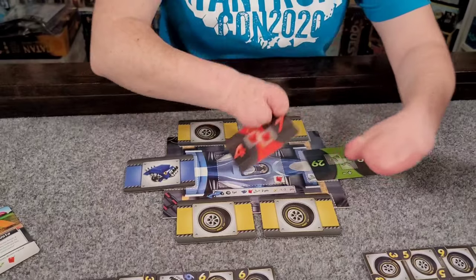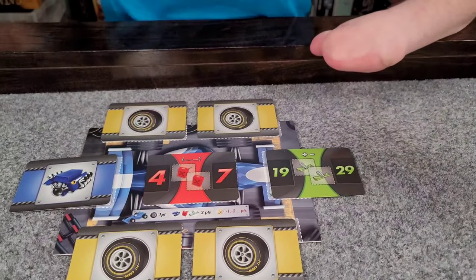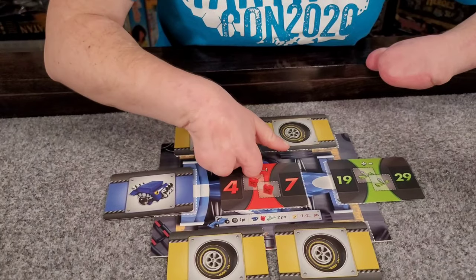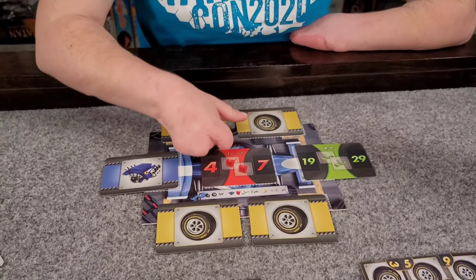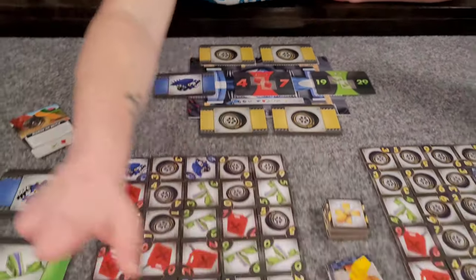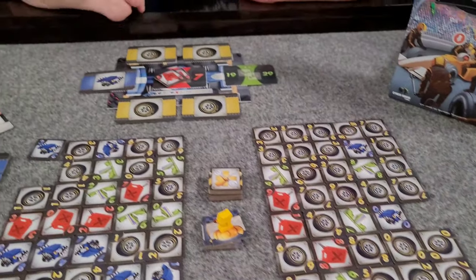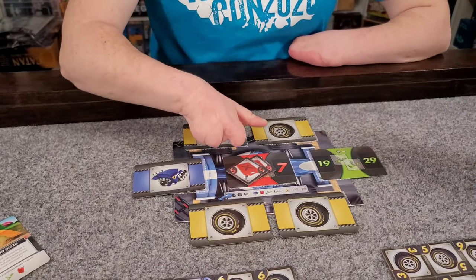These are different kinds of math we'll have to do. For this one here, it's a sequence — what two numbers stand between four and seven? That's four, five, six, seven, so the answer is five and six. I find the two red tiles I'm looking for and place them on the card. For this other problem, I can add or subtract these numbers together — we're looking at 4 and 8, so I find the green four and the green eight and put those two tokens on the car.